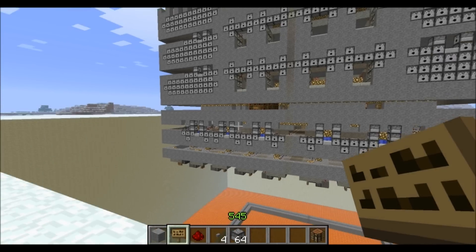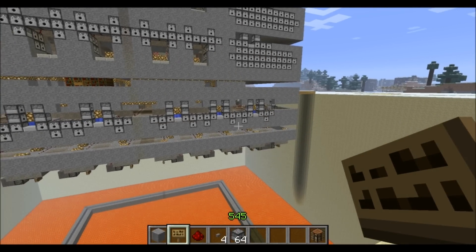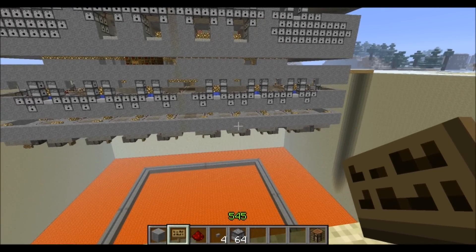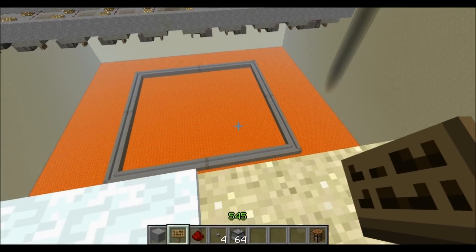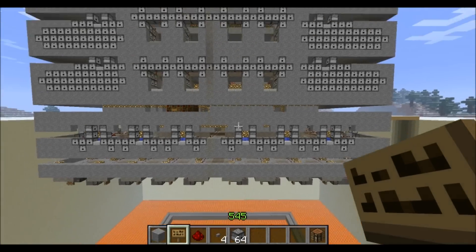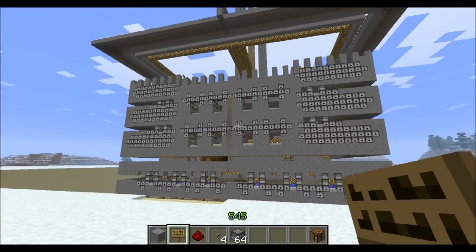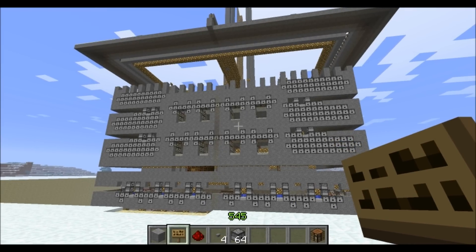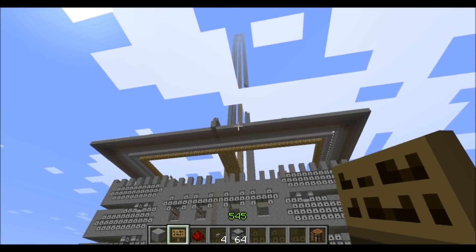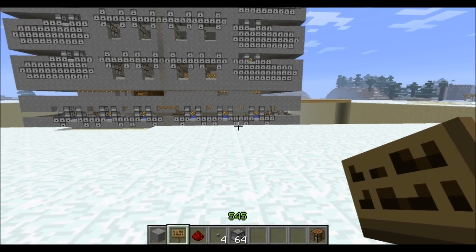Below that level there are more TNT cannons, and underneath it more arrow dispensers. Below that we have a bottom TNT cannon system that drops TNT and explodes wherever you want — like when it just touches the lava, or halfway up, or a quarter of the way, depending on the delay you set. These cannons are controlled through a central room, and on top of that central room there's a big watchtower so you can look at everything around the castle. There's no place to hide.